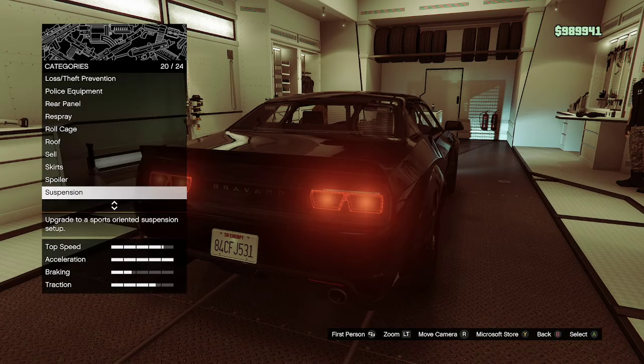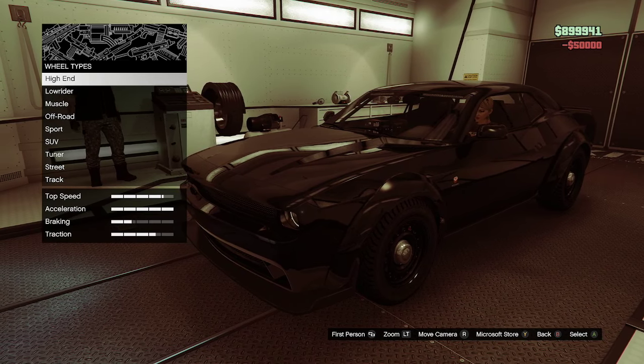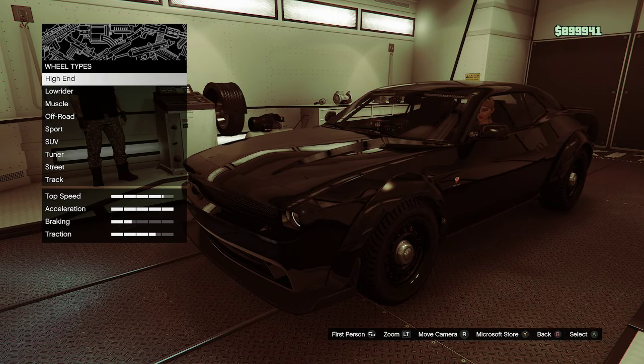Skirts — you don't need. Spoiler — you don't need. Suspension — keep stock. Transmission: Race Transmission, which costs $40,000. Turbo tuning costs $50,000 — that's standard for most cars.